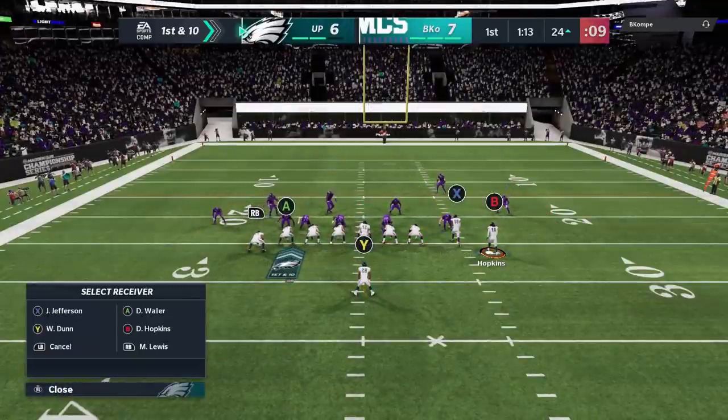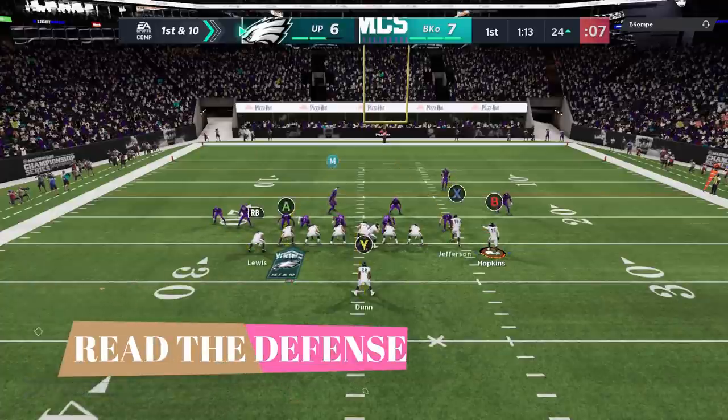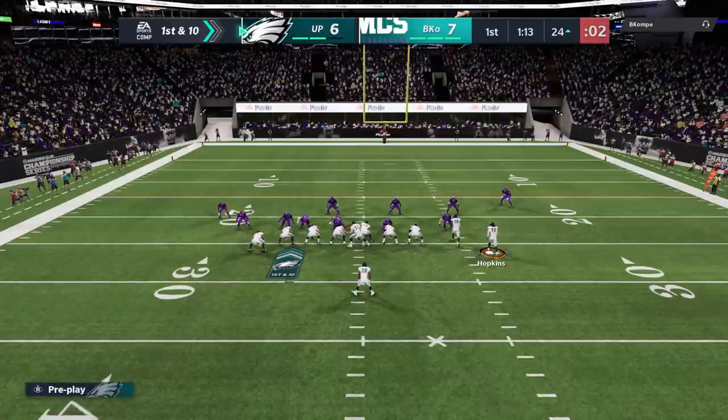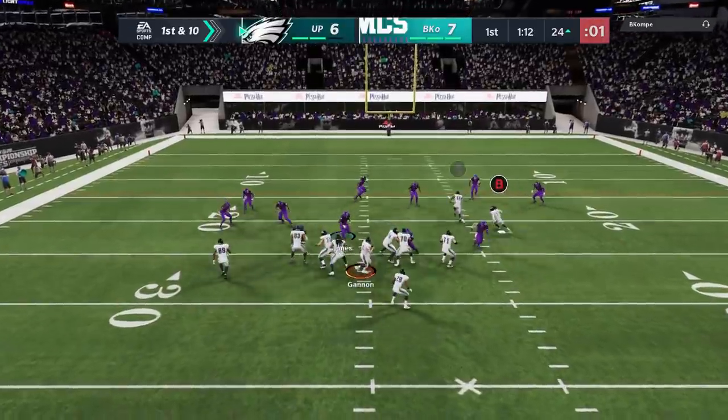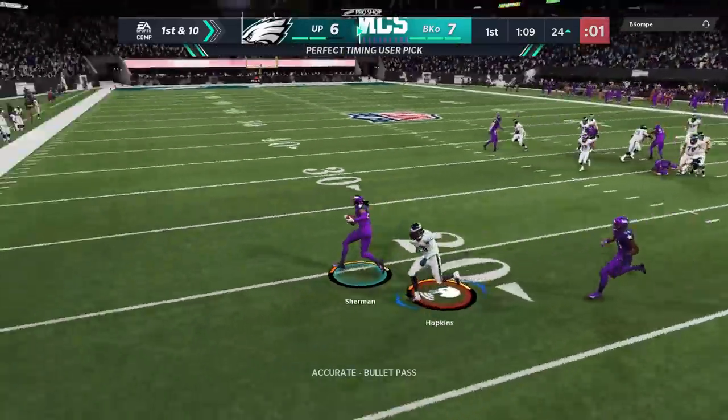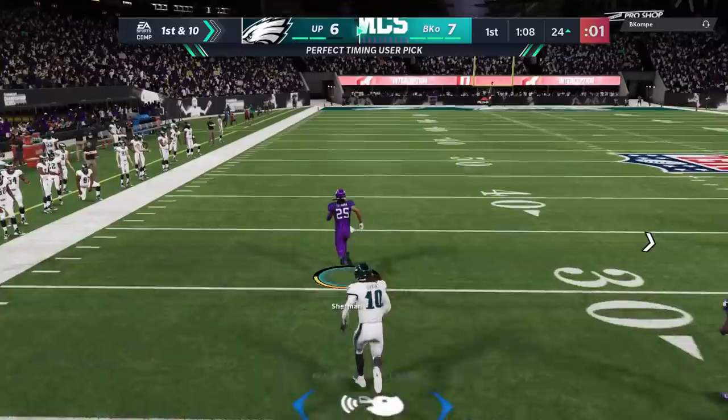On the offensive side I read the defense one more time — it looks like an all-out man blitz. I make my user adjustment with the B route in a zig and ultimately make the right read, putting my blocking there. It wasn't actually man coverage, but that doesn't change the fact that the receiver was wide open underneath the zone.